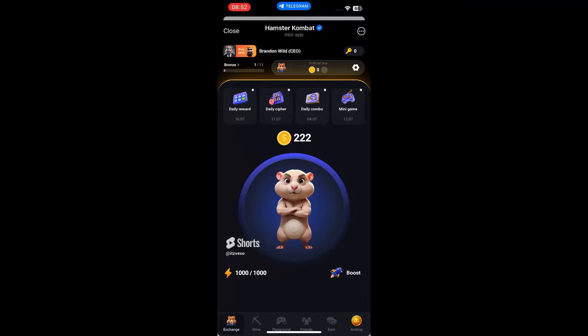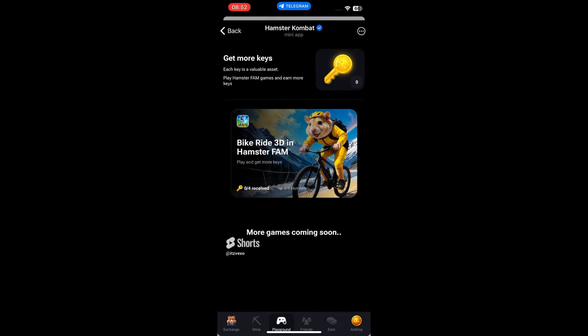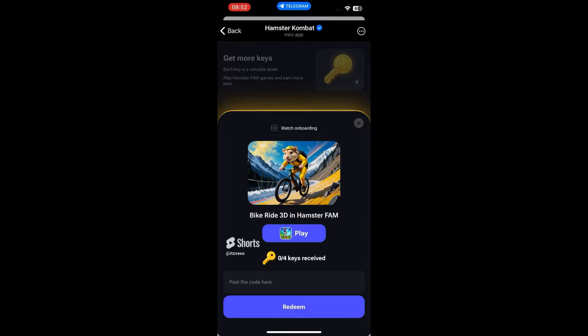Welcome everybody to Hamster Combat. Today's video I'm going to be showing you how to get keys from the Bike Ride 3D Hamster Firm. A lot of you guys don't know how to actually get keys, so I'm going to show you. If you click on it, you can see it says 'play' — you do need four keys received, and it also has a code.